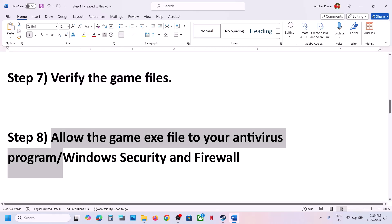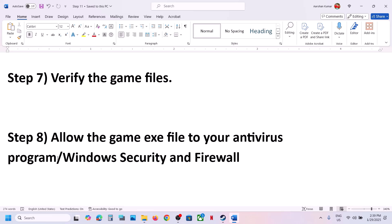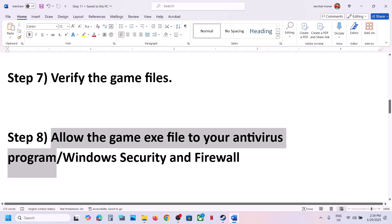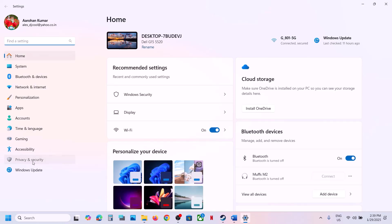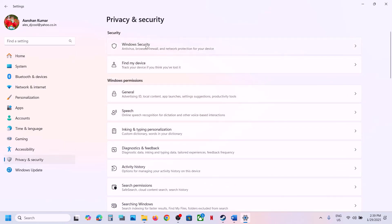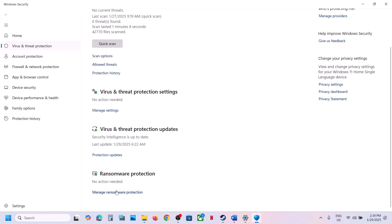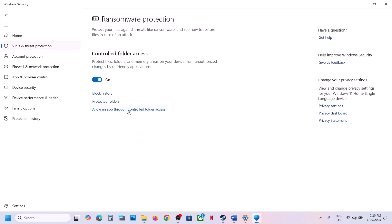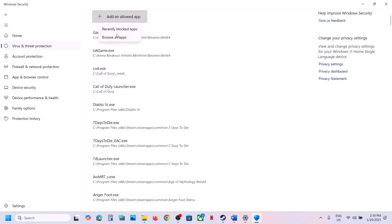The next step is to allow the game exe file through your antivirus program. If you have any third-party antivirus like Avast, Norton, Bitdefender, or McAfee, allow the game exe file. If you're using Windows Security, open Windows Settings, go to Privacy and Security, click Windows Security, click Virus and Threat Protection, scroll down to 'Manage ransomware protection', click on it, and click 'Allow an app through Controlled Folder Access.' Click yes to allow, then click 'Add an allowed app', browse all apps.